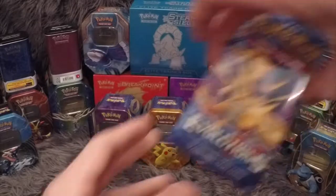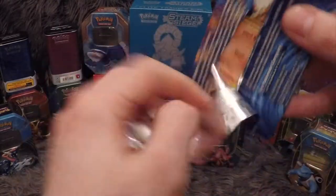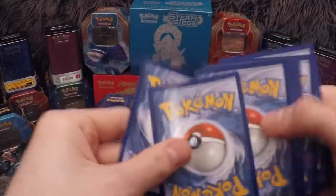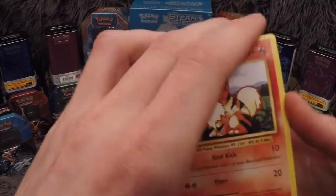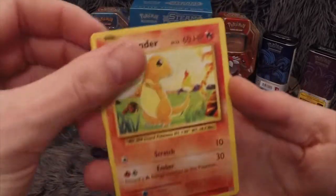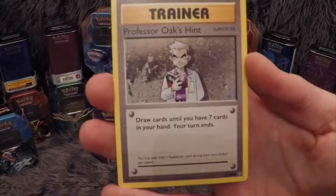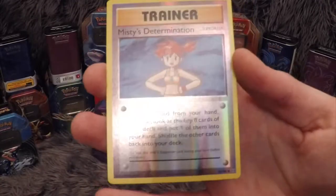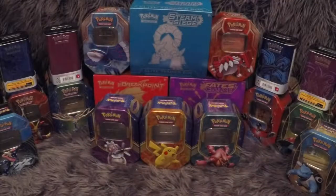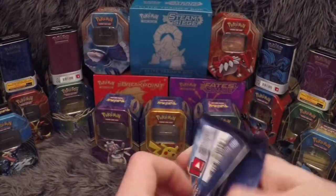Next two are going to be the Charizard packs. We have: Growlithe, Energy, Magnemite, Charmander, Seel, Maintenance Trainer, Koffing, Professor Oak's Hint Trainer. Misty's Determination is our reverse and our rare in the pack is a Mewtwo non-holo. Keep pulling it in non-holo form — starting to wonder if a holo exists. I mean I've seen it so I know it does, but hmm.